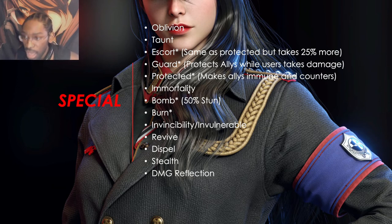It's very important to know which units can apply oblivion so you can use it on immortal units and effectively kill them. Also, I want to correct something: the bomb effect doesn't just have a 50% stun — it also does damage after a set amount of time. Some units will set their bombs off with a certain attack, not immediately, so they can stack one or two bombs and then detonate for massive damage. Be aware of that.